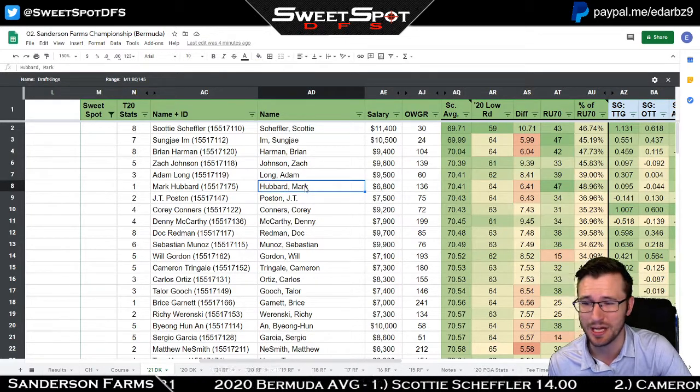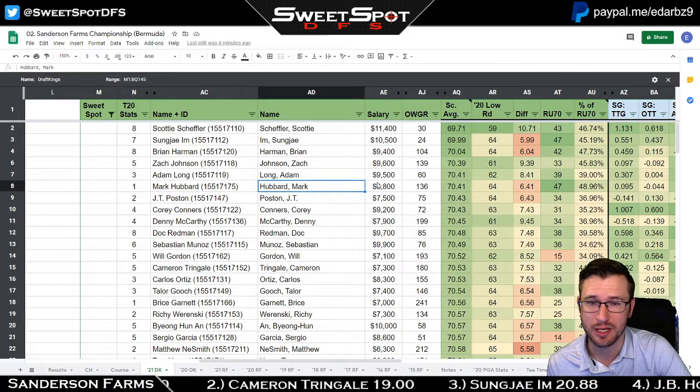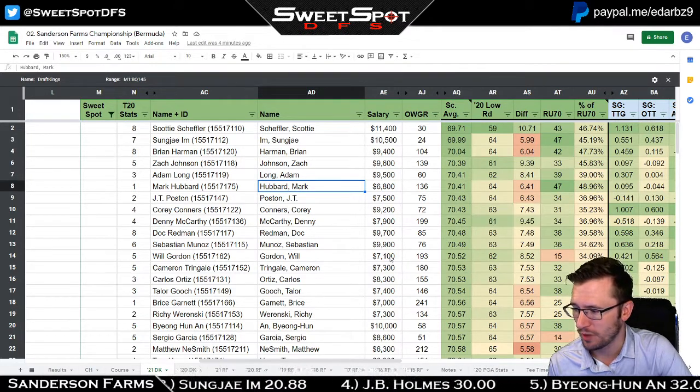Mark Hubbard at $6,800 has the sixth-best scoring average, and he's the cheapest guy up here. The next guy would be Will Gordon. For the most part, these prices are pretty decent based off their scoring average.